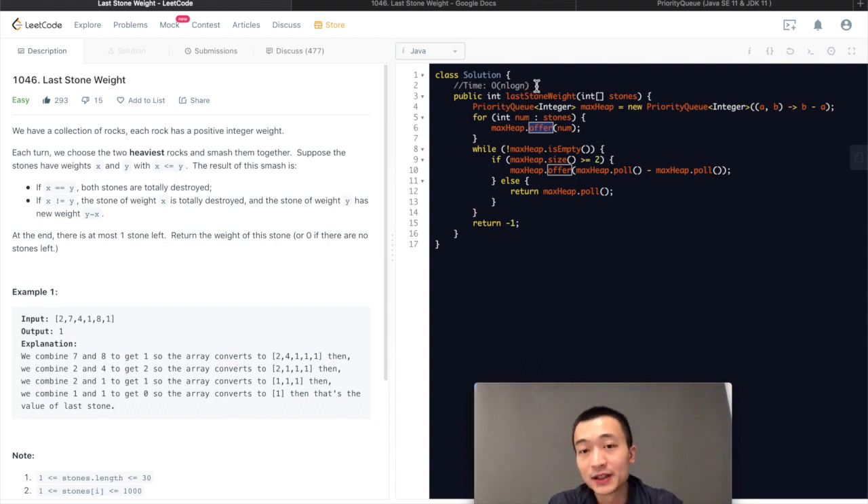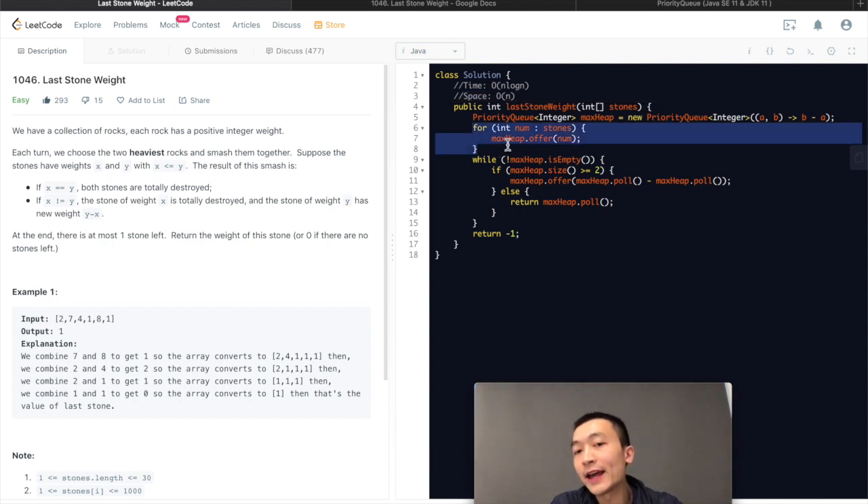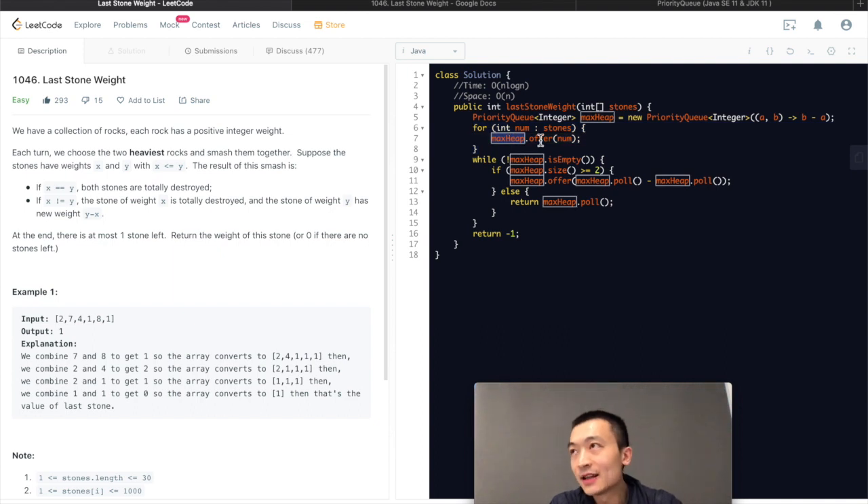That's the time complexity — I hope we're all on the same page and that makes sense. Space complexity is going to be O(n), because after the for loop we have added all of the elements into this max heap, which contains the entire size of this array. That's why the space complexity is O(n). Priority queue is pretty efficient — it gives us O(log n) for a lot of its operations.